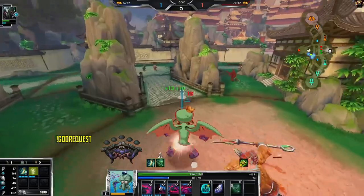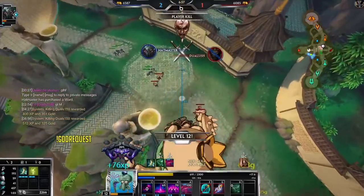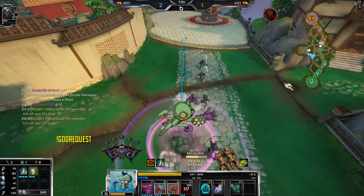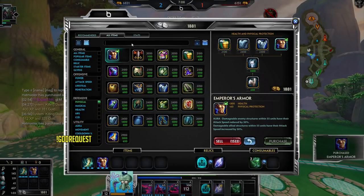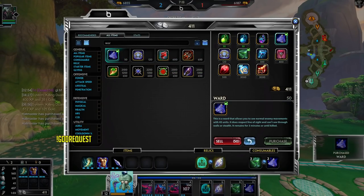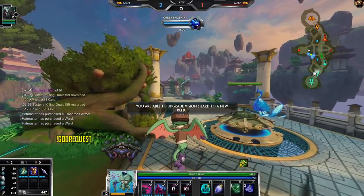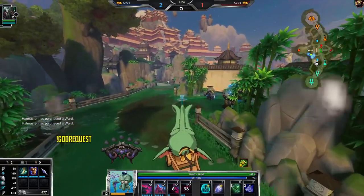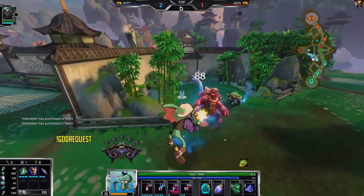He probably saw me with no mana going for red and figured that if I used an ability to clear, I wouldn't have any mana and he could just kill me and take red. That's why I waited. He probably saw me with no mana and figured if I used an ability he'd be able to kill me — but that's why I saved my ability. Even if he leaped away he was dead because he was in range of my other ability. That's really good.